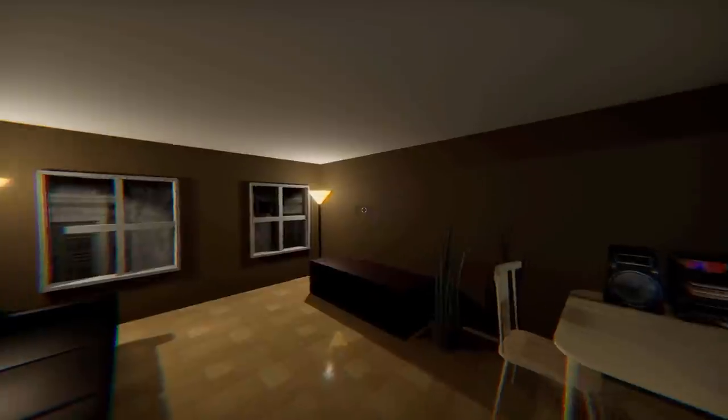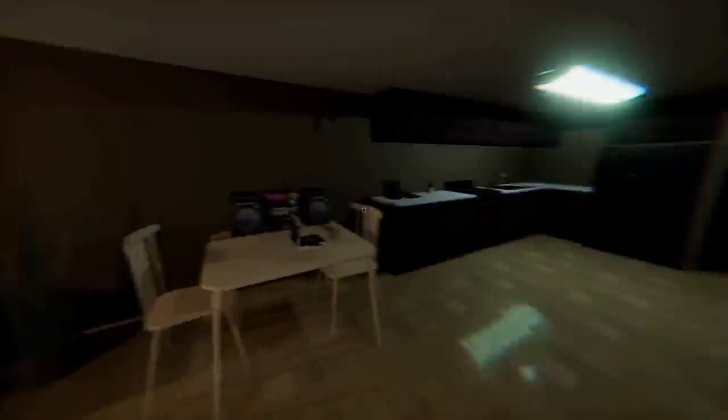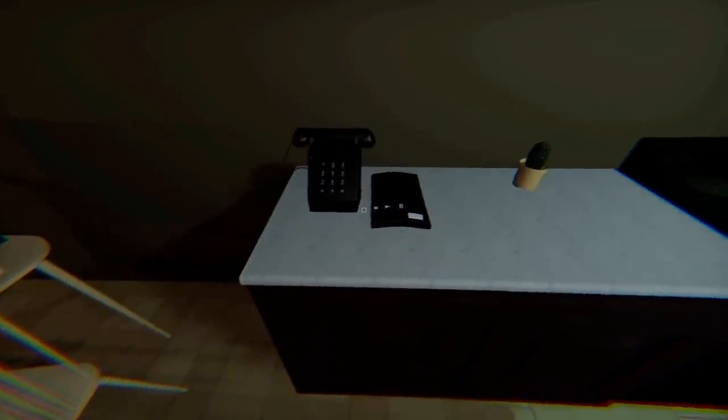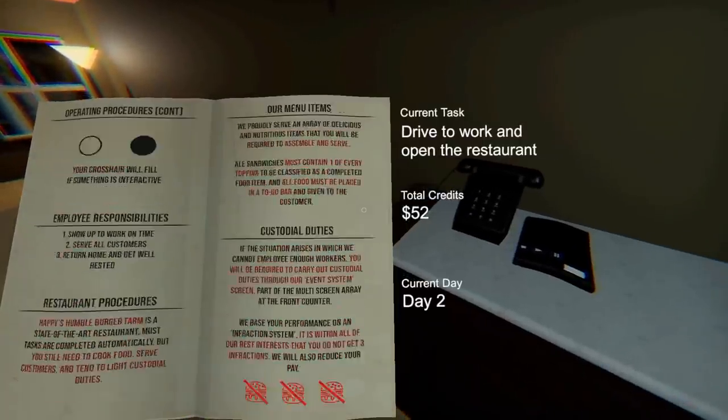Each day you'll start at your spacious apartment. So much room for activities. Better check the phone and see who left you a message. Once you've been thoroughly reamed out by your boss, you can head in for your shift. But you can't simply teleport there — head outside and have a look around.